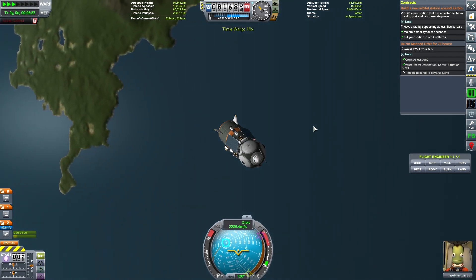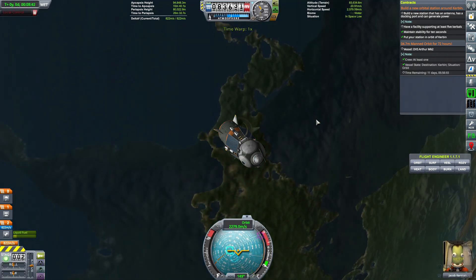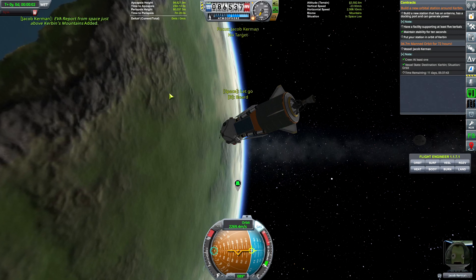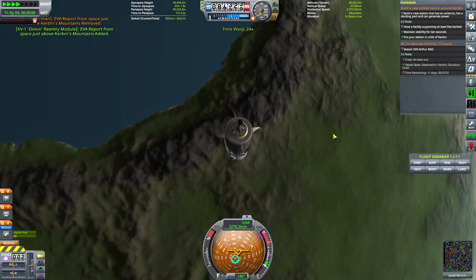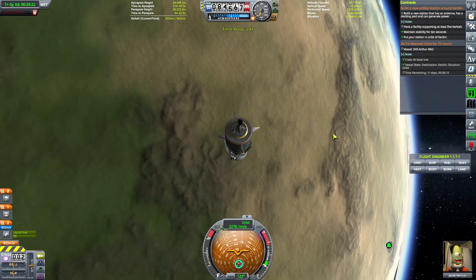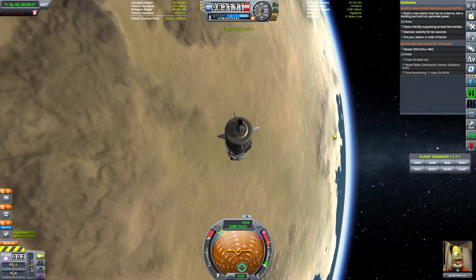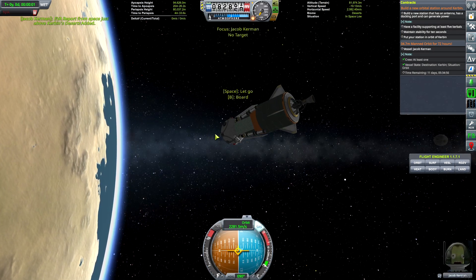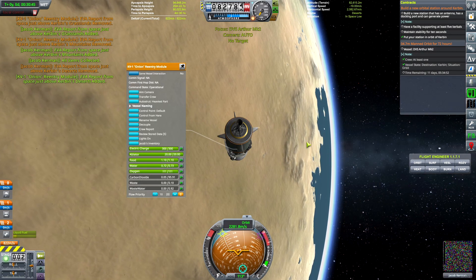Let's do an EVA over all the biomes while we're waiting for 12 days here. Mountains — alright, we've got EVA over mountains. I think that's it. What about desert? Did we do that? I think I did the desert. Let's do one more just to make sure. Alright, I've got all of them.